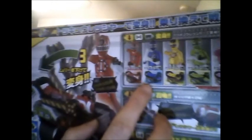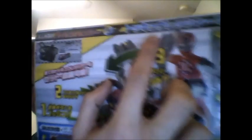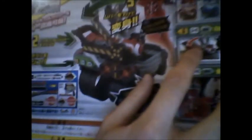Here it shows all five ToQ Jers in their Russha form: Tokio Ichigo, Nigo, Sango, Yongo, and Gogo. Up here it says 'Tokio Russha de Henshin,' and then I think it says 'Norikai to fight' — so, transfer to fight. Then here it shows the sounds and what buttons it makes.